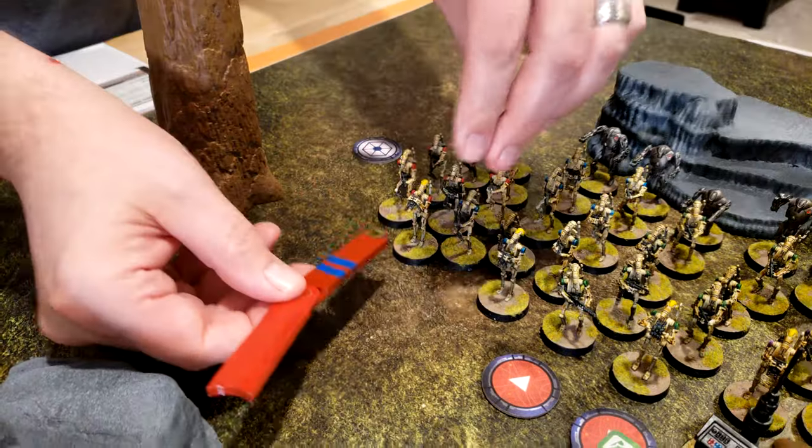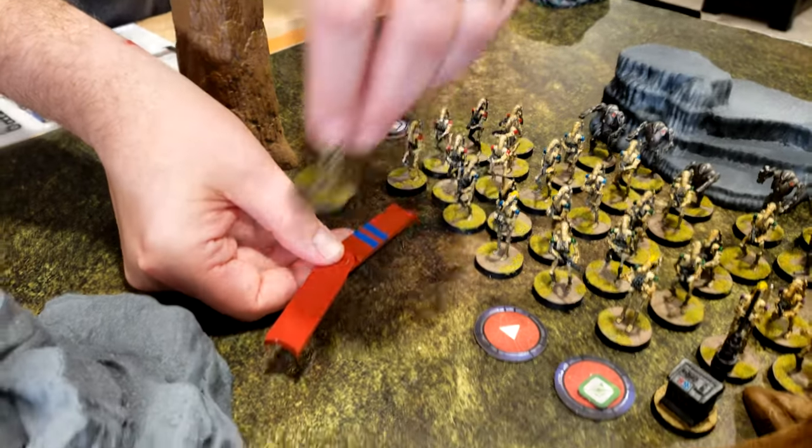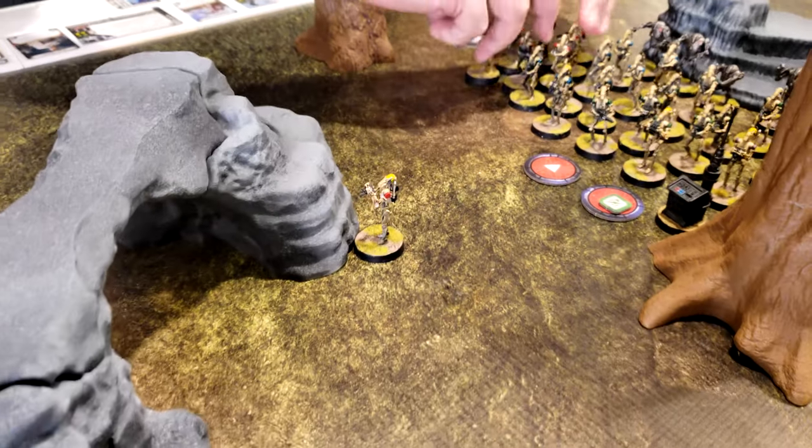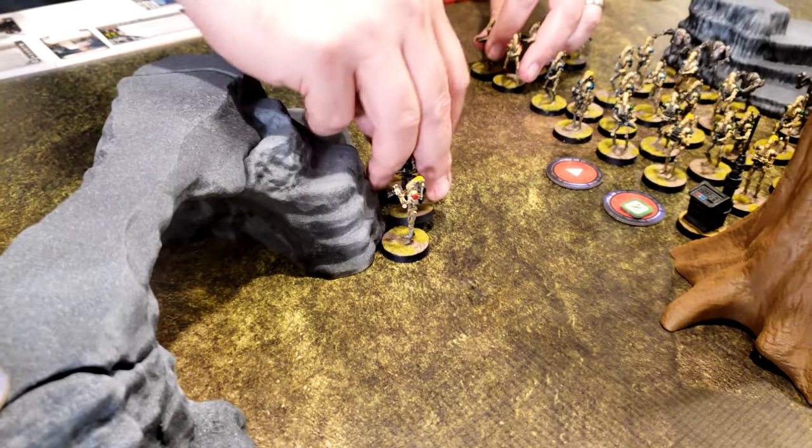Going with the red B1s — they're going to move up here, then move up just a little bit further and fill in. Very productive.